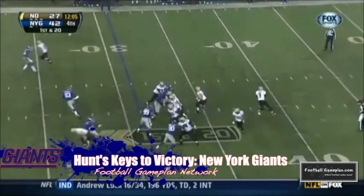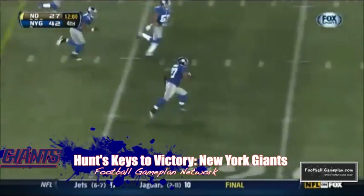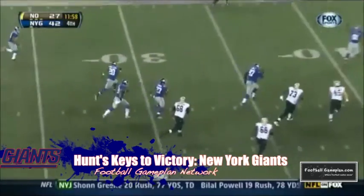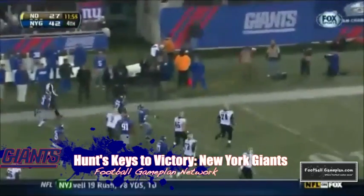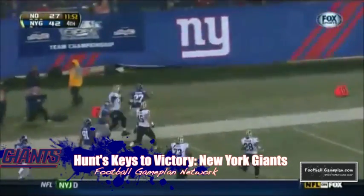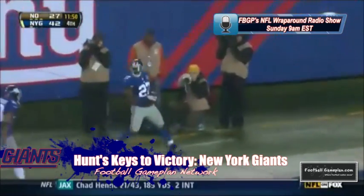Defensively, the defensive line should be able to get pressure on Alex Smith via the edges. However, in the back seven they have to be able to communicate. The corners can squat versus KC's passing attack, but they can't get sleepy in coverage as the Chiefs run mirrored combo routes on both sides with delays underneath, and that can cause big-time problems if you fall asleep in coverage.